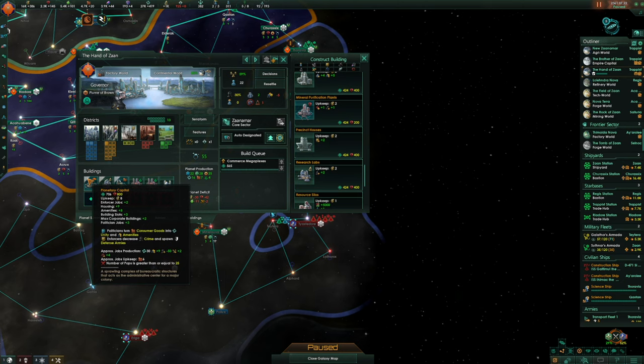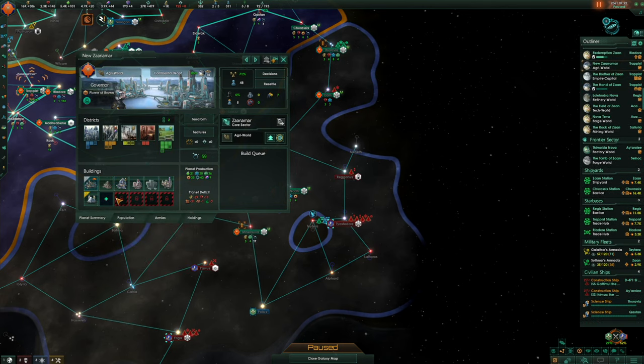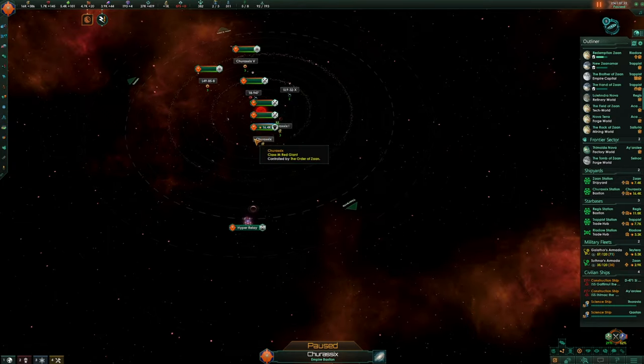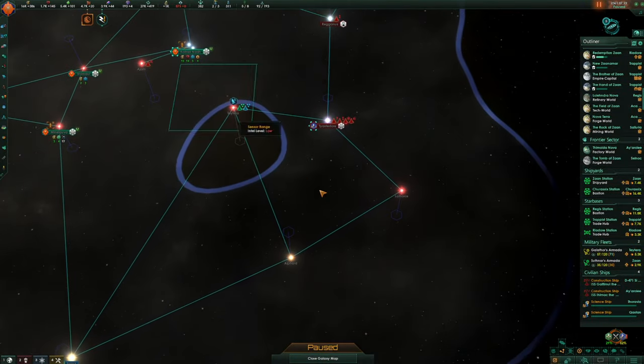How much do we need here? System capital complex — Zanamar. Upgrade the commercial zones. And we're making positive consumer goods for once. Absolutely mad.